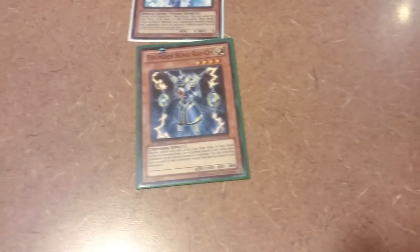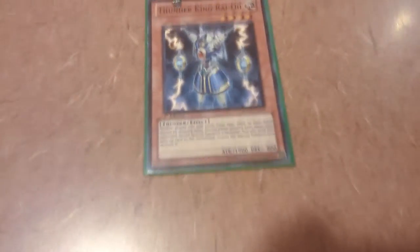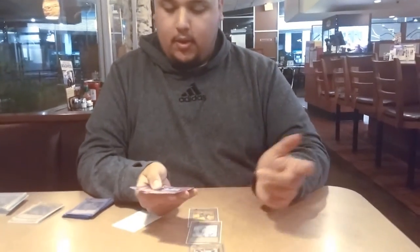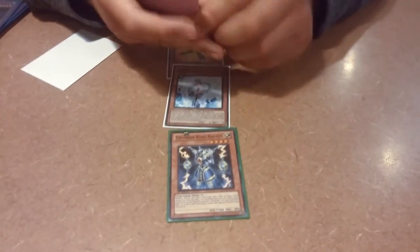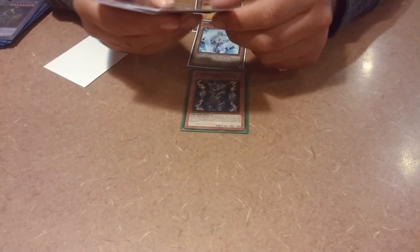Thunder King Rai-Oh — even though he kind of messes with my heroes, he's a great 1900 beater and pays for himself. If someone tries to special summon you can tribute him to negate it. Necros will search their own cards like 50 times in one turn and you don't want that. Thunder King will stop their plays for a turn. Great card — I'm thinking about main decking him but for now he's in the side.